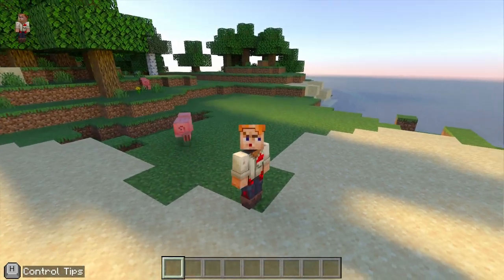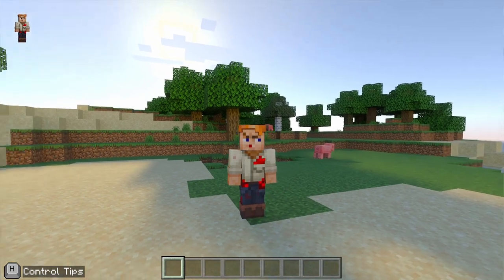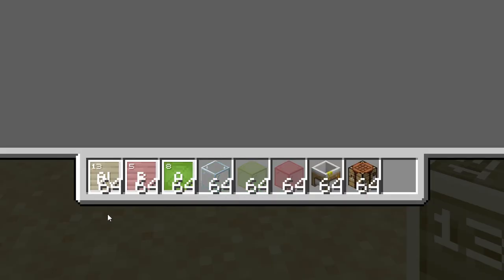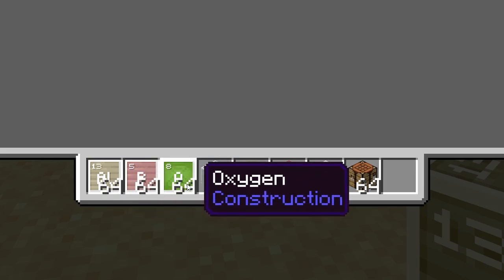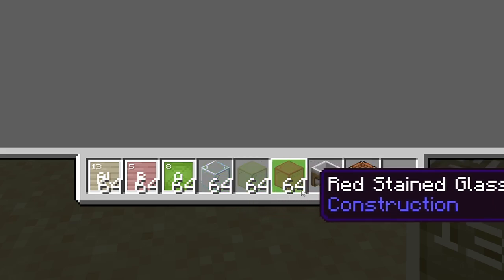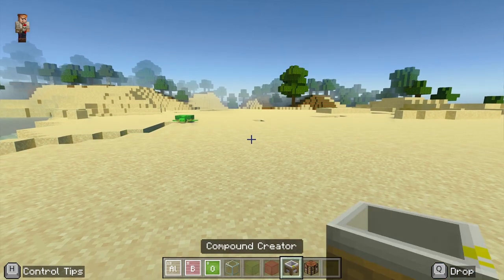Welcome back to the channel. Today we're in Minecraft Education and I'm going to learn how to make hardened glass. You're going to need in your inventory some aluminium, some boron, some oxygen, and three different types of glass - we'll have a go at all three today, though you only need one. We'll also need a compound creator and a crafting table.